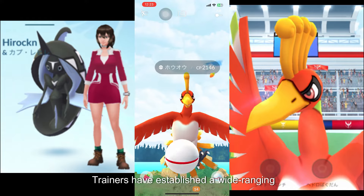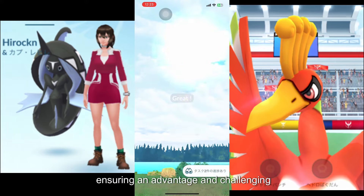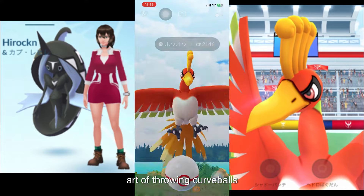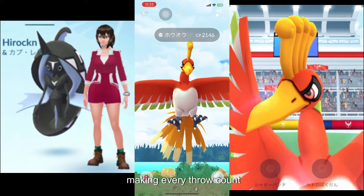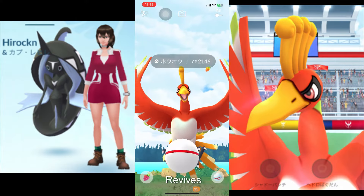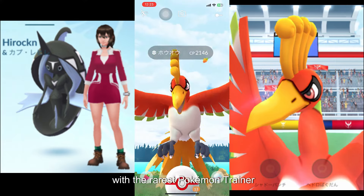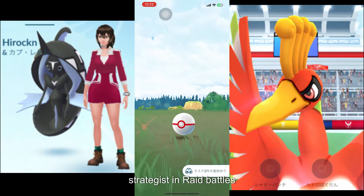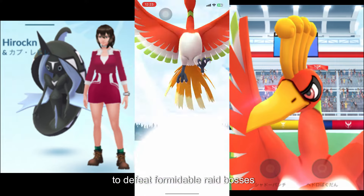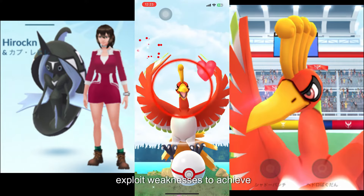By this level, trainers have established a wide-ranging collection of powerful Pokémon, ensuring an advantage in challenging battles. They have likely mastered the art of throwing Poké Balls, making every throw count. With access to exclusive items like Golden Raspberries and Max Revives, they are highly prepared for encounters with the rarest Pokémon. Trainer Level 48 trainers are skilled strategists in raid battles, coordinating with large groups to defeat formidable raid bosses. They deploy optimal counters and exploit weaknesses to achieve victory.